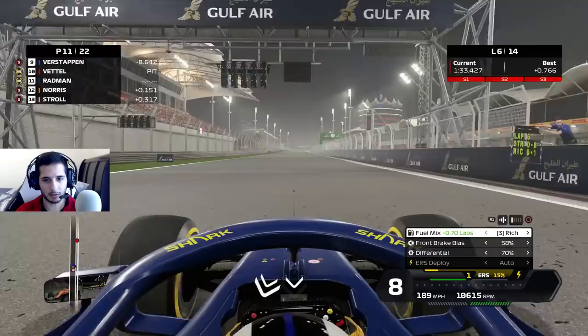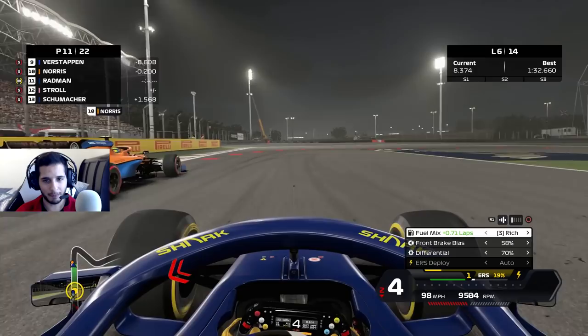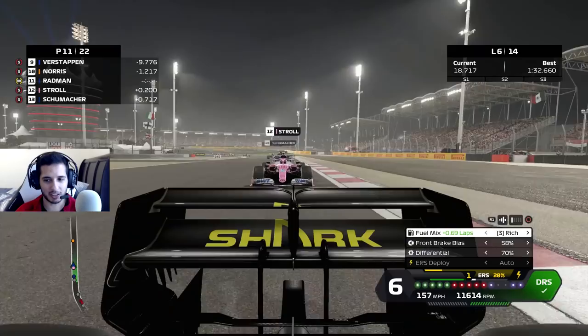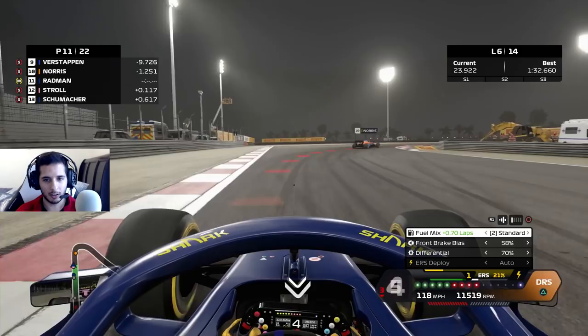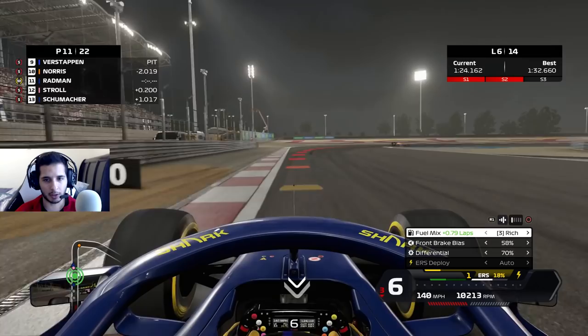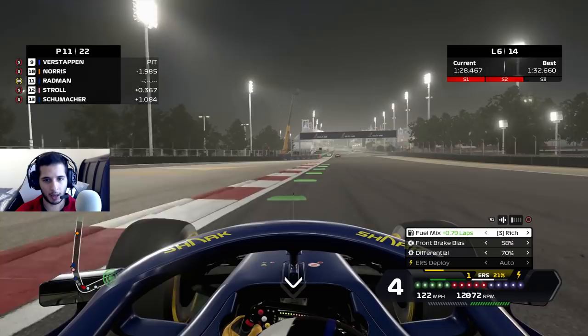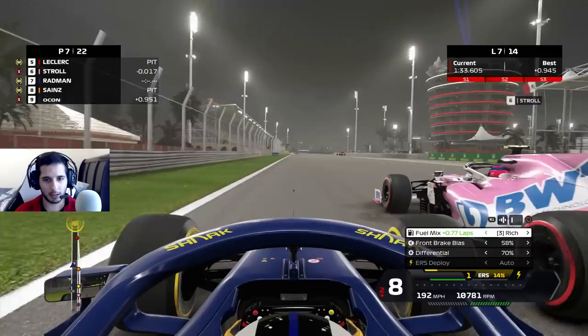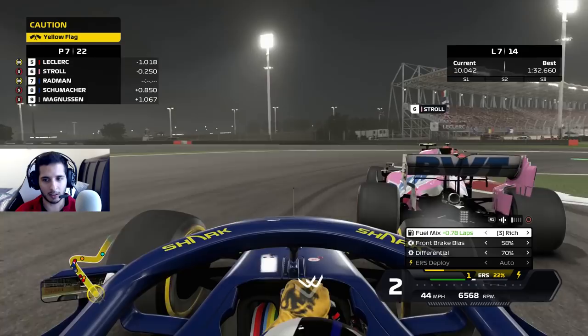Lando makes the move — at least we have DRS to defend from Stroll. This is so stressful defending when your car is this slow. Another set of defending — I think they're coming to pit this time; we're only on lap six so they'll go one more lap. I'm going to control the inside. There's no defending that — and there's a yellow flag!